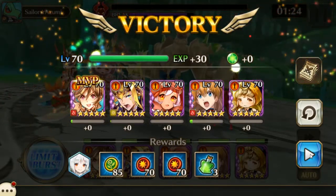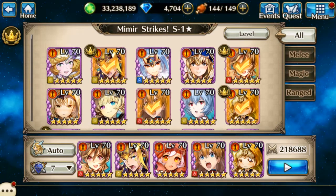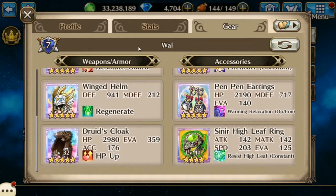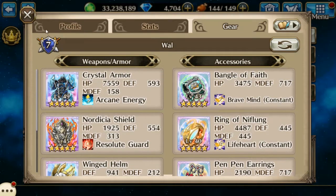Let's go check out the equipment that I have on my characters. Starting with Niji: she has Crystal Armor, Nordicia Shield, Winged Helmet, a Druid's Cloak, a Sinear High Ring, Pen Earrings, a Ring of Nifflung, and a Bangle of Faith.